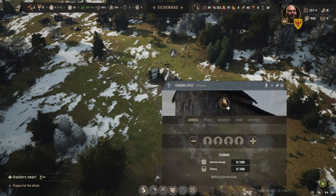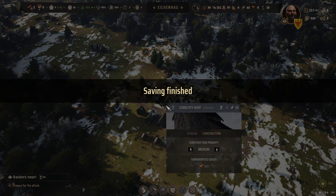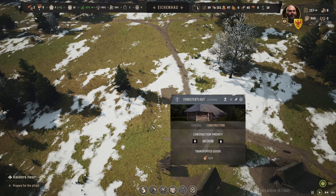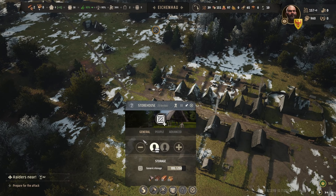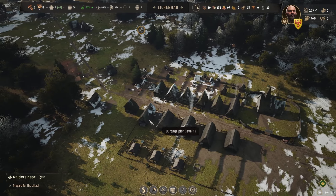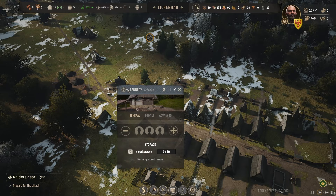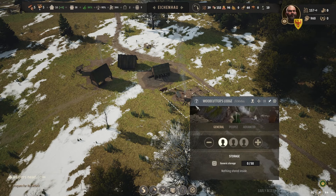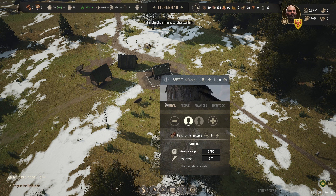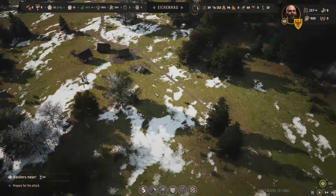Now we're going to have trading. First thing: we need to start getting rid of shoes and get ready for ale production. The forester isn't made yet, so I need to get some of these people off. The burgage plot is done — where are all my people? I'm pulling a bunch of people off up here. We need planks but I'll pull everybody off for now. We need to get the forester hut and cobbler going so we can export shoes.